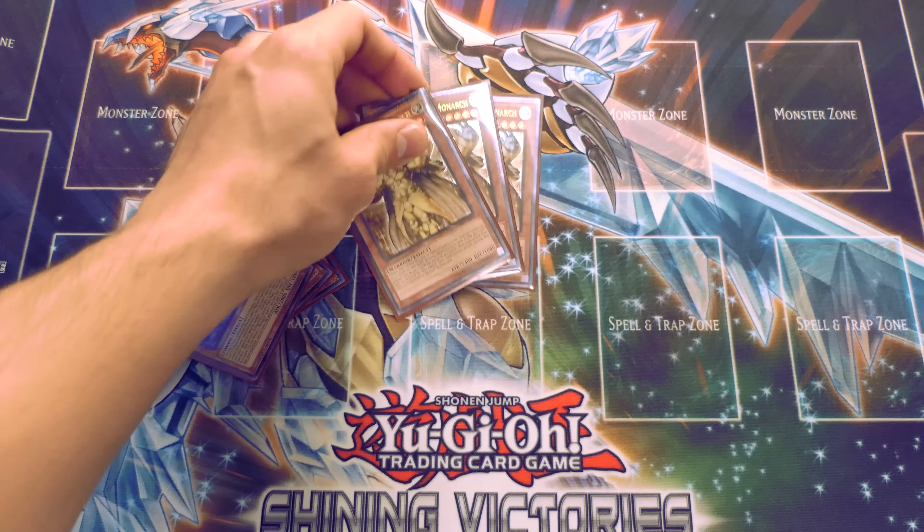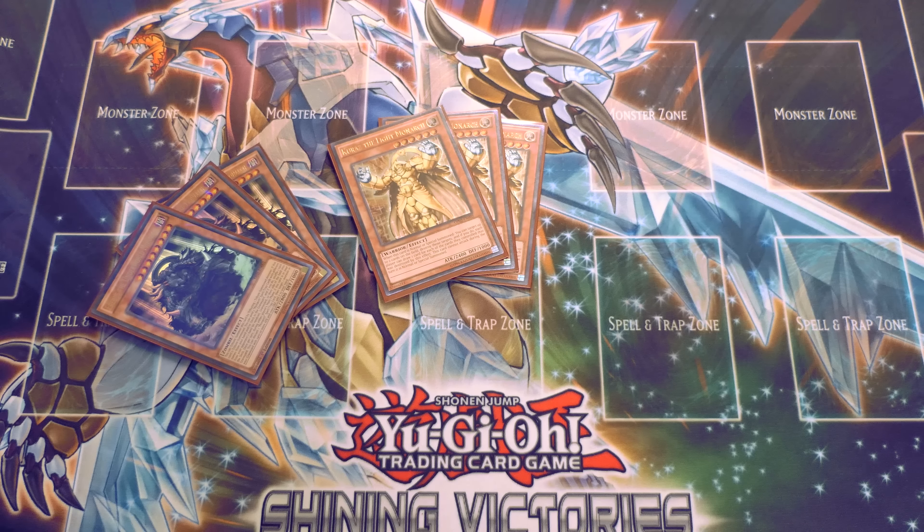I play three Kuraz because we lost a lot of consistency when Aether was hit to one — we couldn't activate Tenacity as much, so we bumped Kuraz up to compensate. When we had three Aether you normally ran two Kuraz, but now you have to bump it to three because we rely on Kuraz's ability to pop our own monsters to dig deeper into the deck. I love opening this with Return of the Monarchs because you get a free search and then Kuraz's effect triggers — you pop the Return and get another draw.